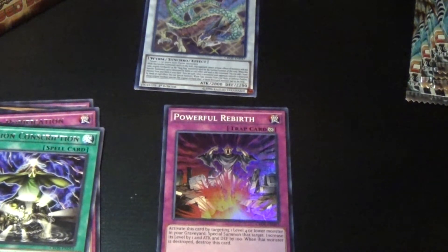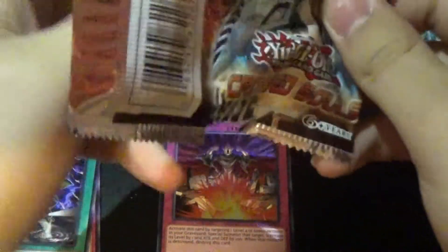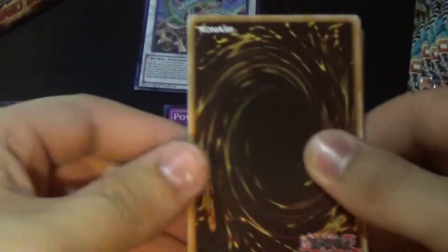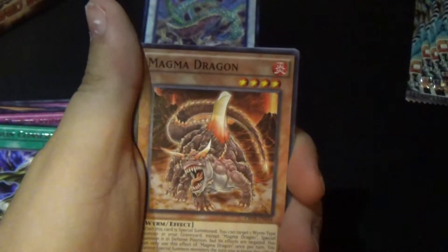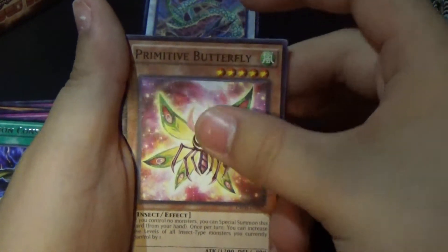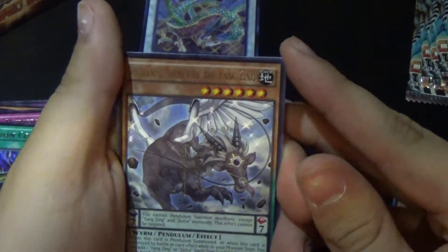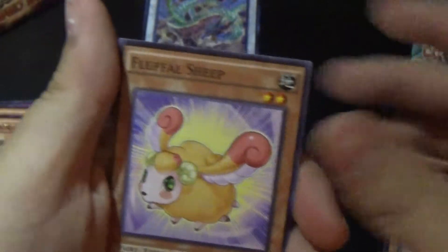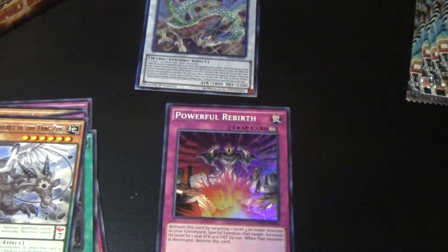Moving on. So far we've pulled a Chao Feng, which is really, really cool — really excited for that. Next pack: Abyss Stunray, Magma Dragon, Primitive Butterfly, Super Heavy Samurai Gigagloves, Zephron Yu Secret of the Yang Zing, and Super Heavy Samurai Big Wuraj, Sheep Gauntlet, Kodam.